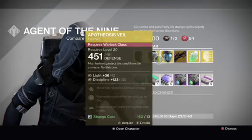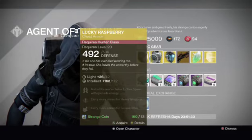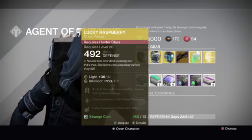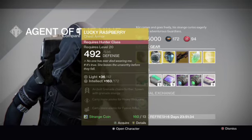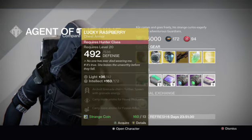There's nothing there that's making me think that's a low stat roll, but I'd recommend Lucky Raspberry above all of the others. The only thing that's slightly annoying is the amount of stuff I went through to get a nice Lucky Raspberry, and now Xur sells one.